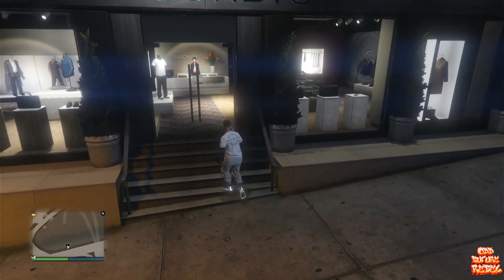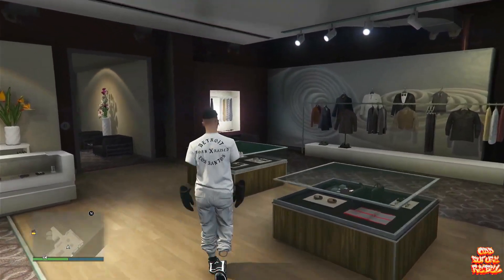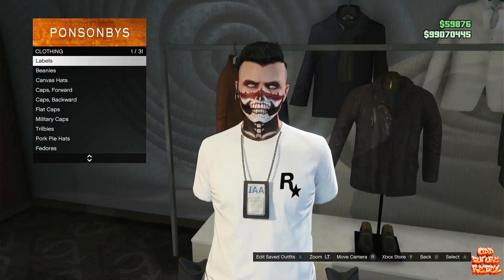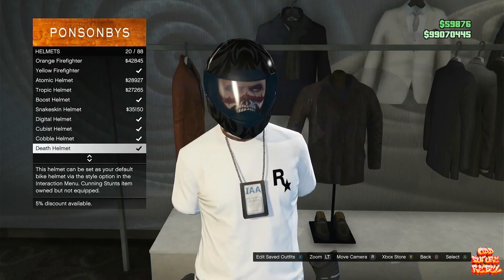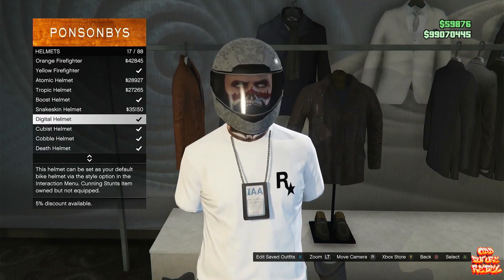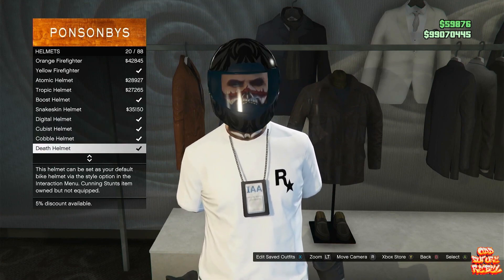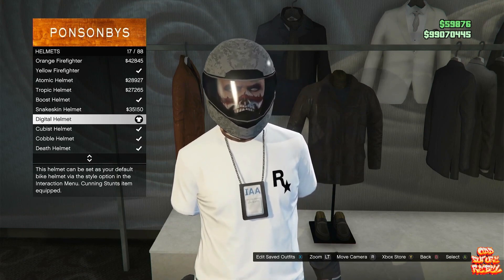You will need an NPC vehicle in front of the clothing store or any clothing store. Make sure you have your saved outfit ready to go that you want the colored helmet on. The rest of the colored helmets are in the rest of the videos, and this works for the female and male character as well, old and new gen as well. Go over to the helmets and you will need to either purchase number 17, 18, 19, and 20 — those will give you different colored helmets. Make sure you remember which helmet you purchased — that's very important.